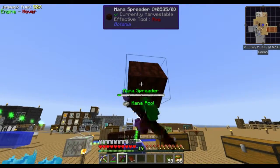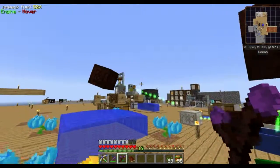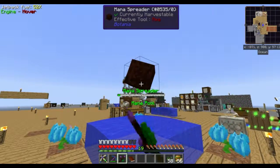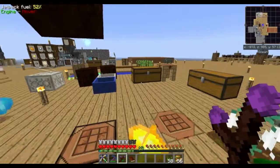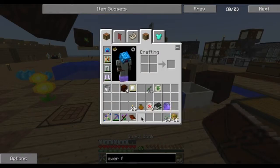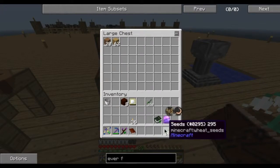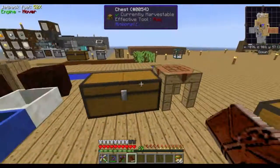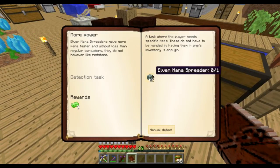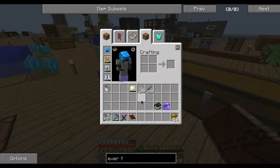I think these are much more effective than they should be, going by the amount of mana they give. I don't really want to go adding too much to this yet, so this is gonna do it for our mana gen for now. I want to look at exactly what we've got to do in this quest line because I haven't really looked at it much. So — Elven Mana Spreader, which we cannot do yet.